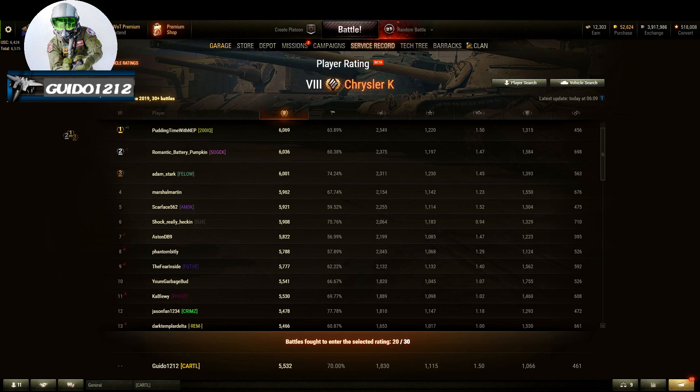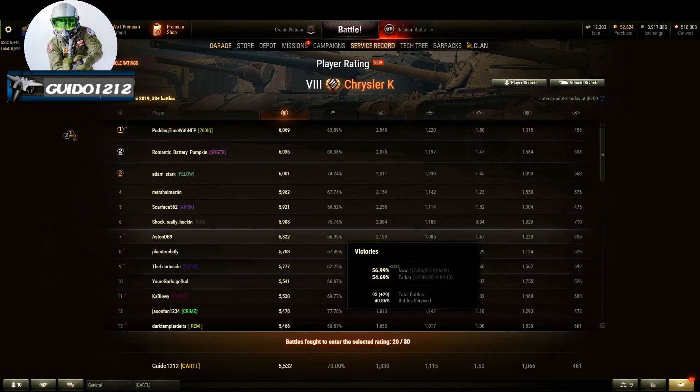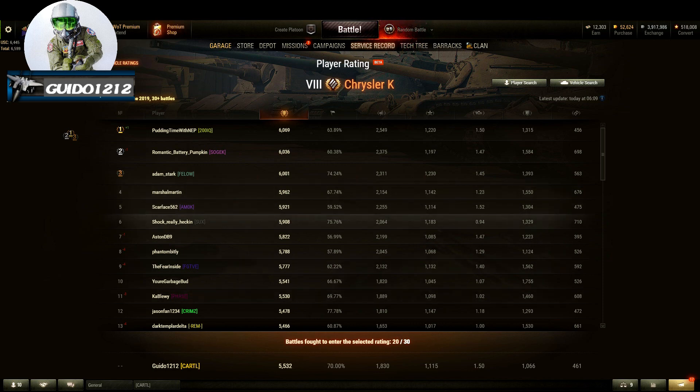I'm showing the Hall of Fame — I only had 20 battles, which requires 30 to be on the board, but my numbers at 5,532 WTR would have made me 11th. Look at these stats from the rental weekend — 6,069 WTR, 2,549 average damage. The tank really performed well for some players. The worst win rate on the board looks like 57%, with most in the 60s and one at 75%. Pretty amazing.